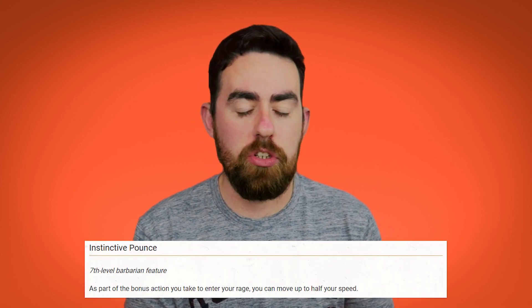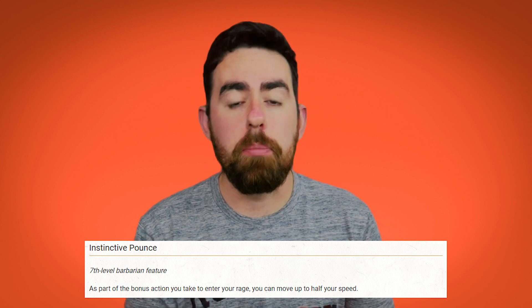The second optional class feature that Tasha's Cauldron of Everything adds is called Instinctive Pounce. With this feature, when you use a bonus action to enter your rage you can move half of your speed. Once again nothing game-breaking, just something little that is nice to have in addition to the rest of the class features the Barbarian gets.